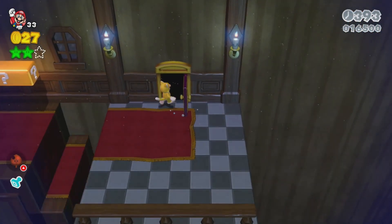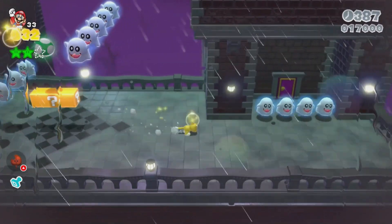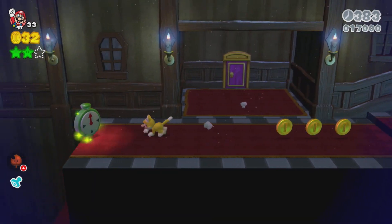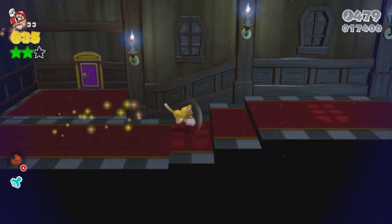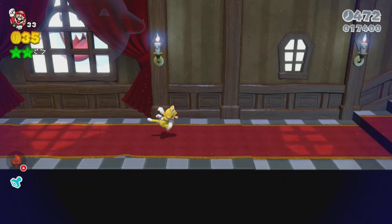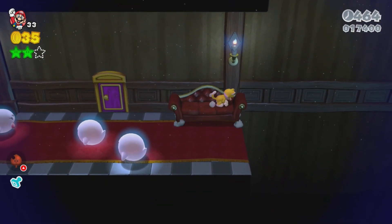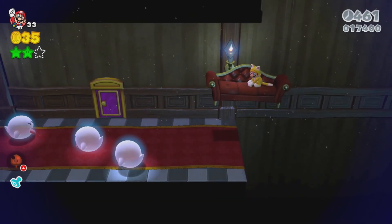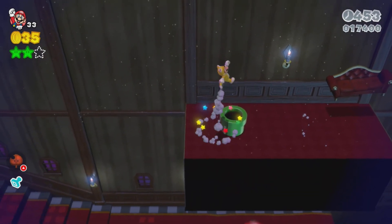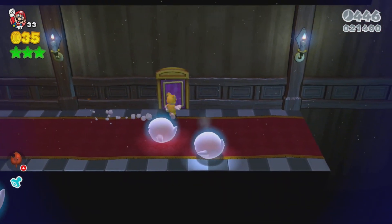Now we're at the end of the level. There's a 1-up just there - actually that's fake, I don't trust that. Sit on this couch and it'll take you up to this pipe. Go down the pipe and you get the third green star. Now we're outside, right at the end of the level.